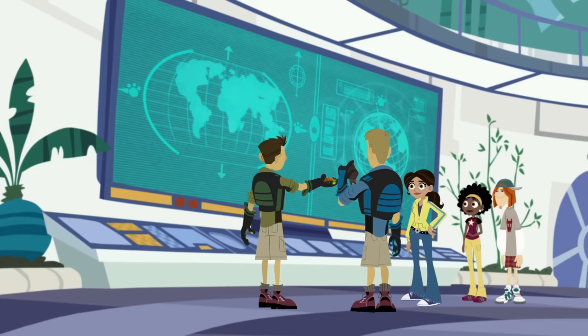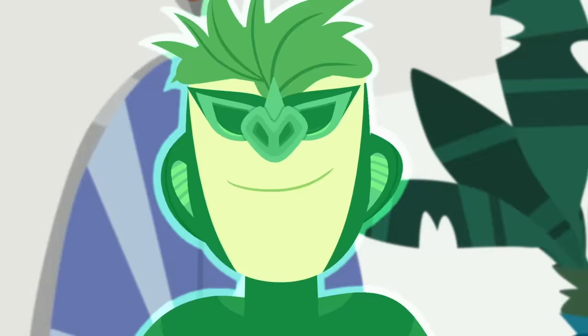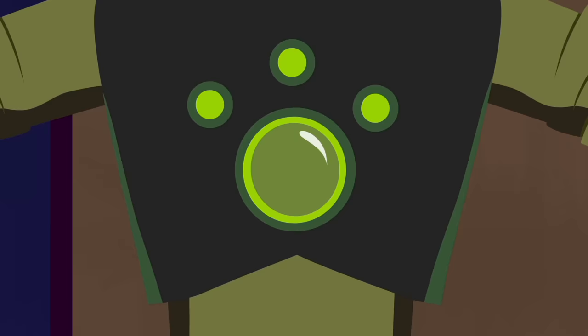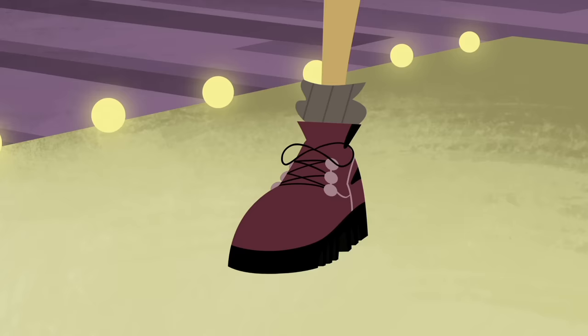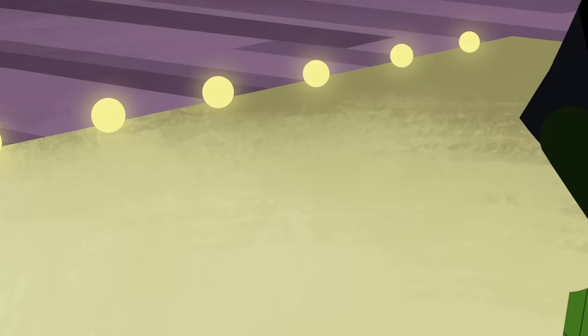Aren't you forgetting something? Yeah! Where are the animals? You mean this Vampire Bat? And this Goliath Tarantula? Here you go! Insert creature power disc! Touch creepy cool creatures! Activate Halloween powers! Happy Halloween! Insert Komodo Dragon disc! Touch Komodo Dragon! Activate Komodo Dragon powers!